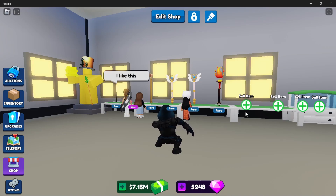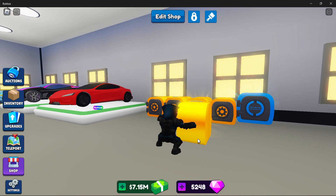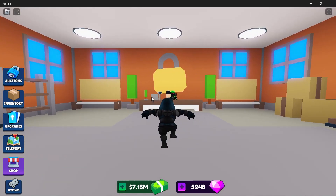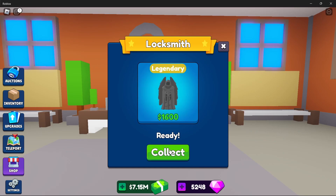Another thing is locks and safes. If you get a safe, I'll show you where you can unlock it — right here is a locksmith. Let's head there. You just go here and boom. I have a rare safe — let's see what I get. I got a statue worth 1,600.